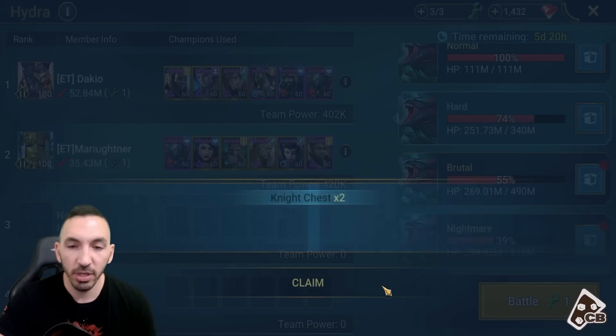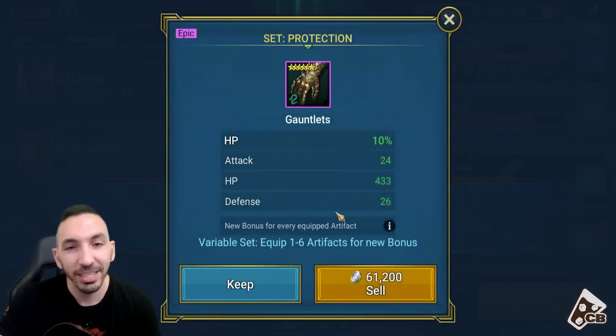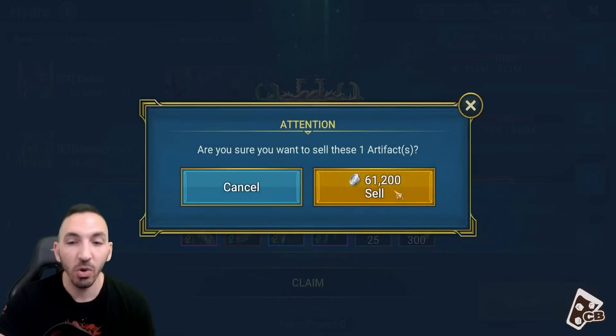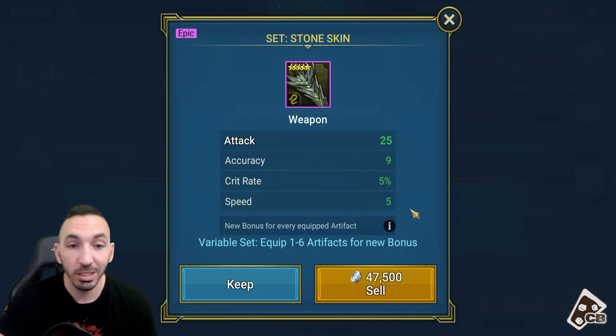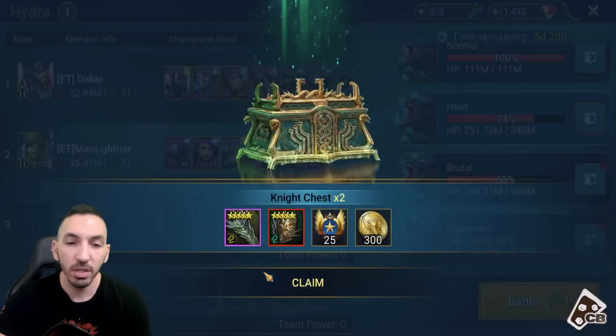So I basically kept these three - 270 gold coins. And then another mythical: HP percent on the glove, attack flat, HP flat, defense flat. This doesn't have any justification to hold it, so I'll sell it. This one's a rare, HP flat, stone skin. Then we'll look at the stone skin with speed, crit rate, accuracy. This is okay because there are some teams that use speed, accuracy, and crit rate - and it's a stone skin. So the five star is okay.